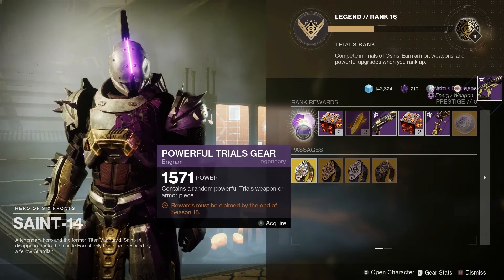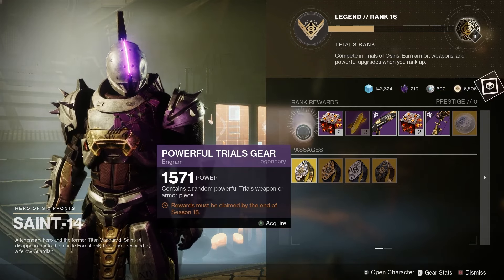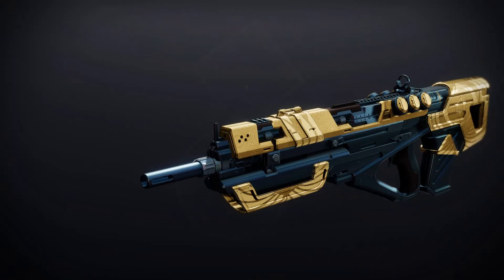Let's have a look at the God Roll Guide for Trials of Osiris in Season of the Wish. First of all, we've got the Messenger — it's a Legendary Kinetic Pulse Rifle. For PvP: Rapid Hit and Desperado. For PvE: Outlaw and Kill Clip.